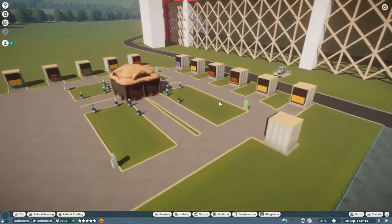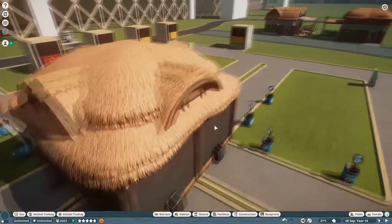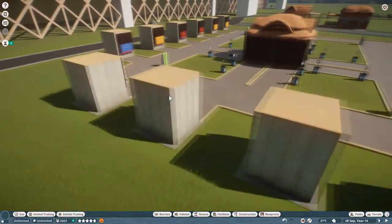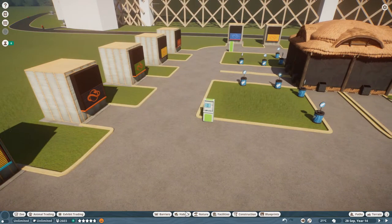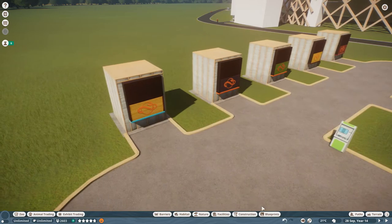All right, food stalls have been placed. We have an exhibit here with four creature capacity. Lots of donation bins around the side. We'll put some siding on these guys right here just to see if we can spruce this area up a little bit, as well as getting trash cans in. So the next step is to beautify these guys.